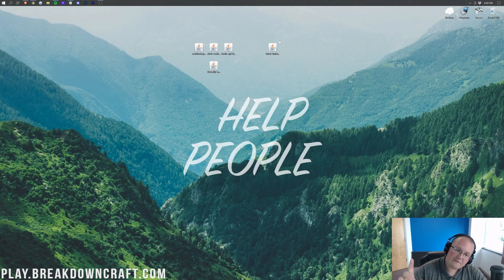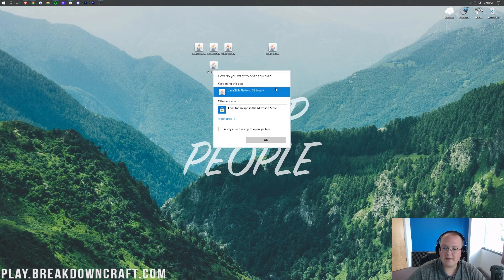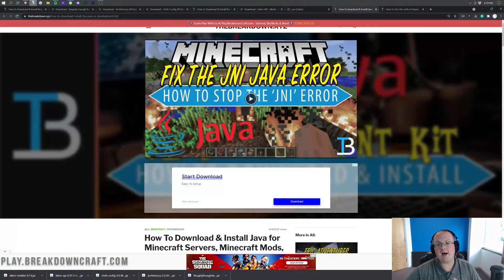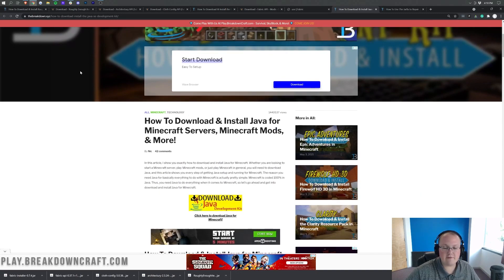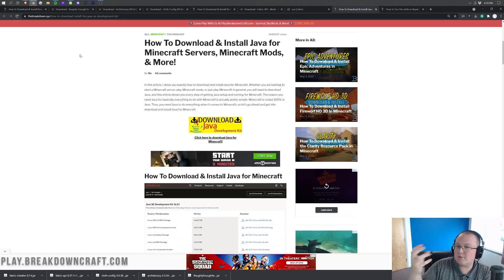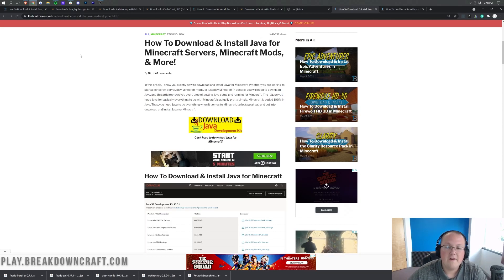Once these are on your desktop, we're going to start with the Fabric Installer. If the icons look different from mine, don't worry — I'm going to show you how to fix it. Right-click on the Fabric Installer, click Open With, click on Java, and click OK. If you don't have Java, or the icons are broken, go to the tutorial in the description — how to download and install Java for Minecraft mods — which goes through every single step of downloading and installing Java for 1.17 Minecraft mods, since Java changed from 1.16 to 1.17.